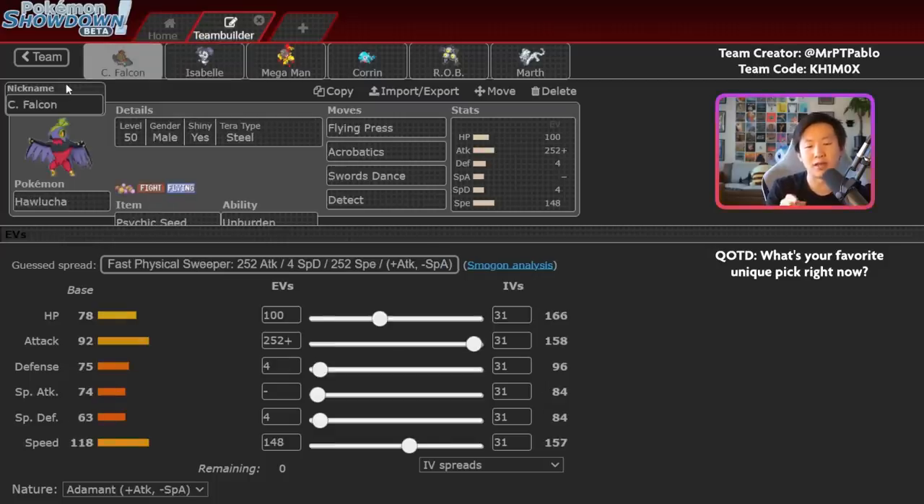With NDD's speed investment, you outspeed max speed base 90s even without the Unburden boost. The Pokemon in the 90 to 100 speed range can be a little awkward if they have their own speed control, like Tailwind. I also get outsped by Jumpluff in Sun, and Jumpluff just won Portland Regionals — so keep that in mind. But the idea behind this Pokemon is fairly straightforward: set up and start sweeping through teams.